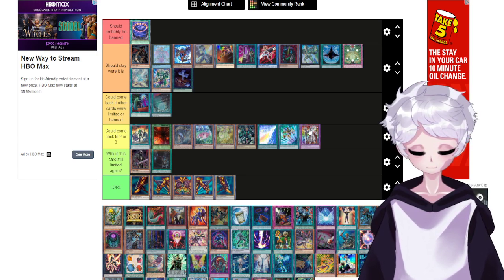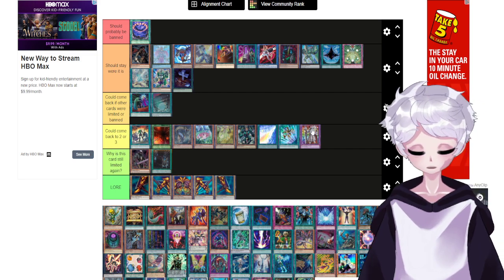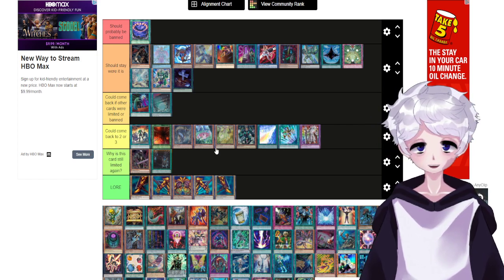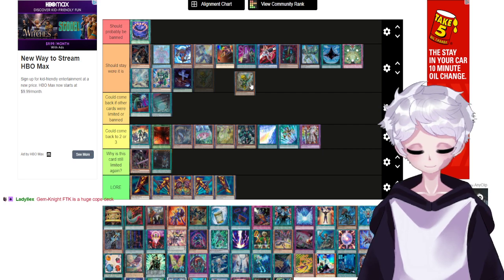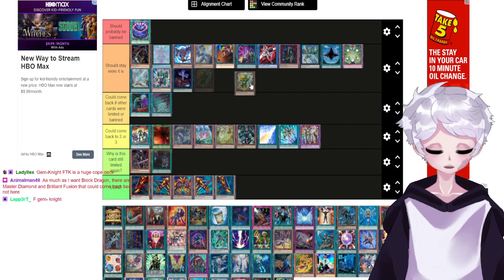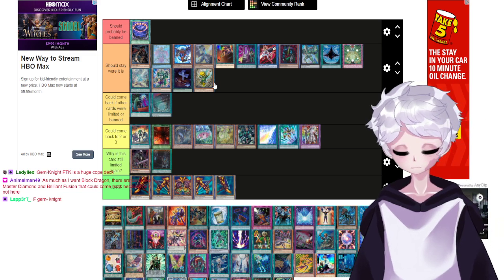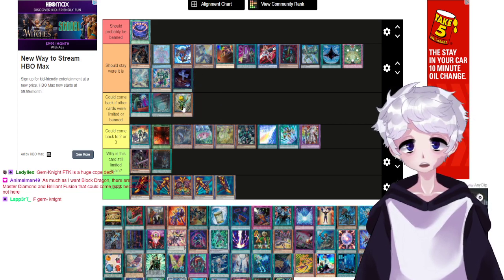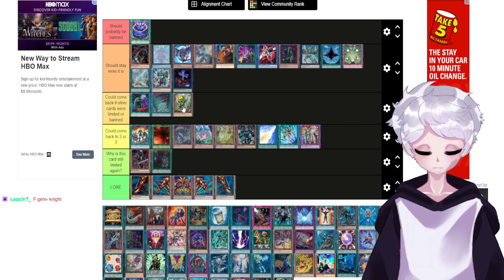Play through one hand trap — wait, they can't. If they ash Rescue Rabbit, you lose the game. Gem Knight FTK is a huge cope deck. I don't want to see this card come back because of FTK reasons, but if we banned Armageddon Knight or Isolde, this card could 100% come back. If we got rid of all the FTK cards like Cannon Soldier and the likes, it could come back. Same thing with Armadon, honestly — if we banned Isolde, Armadon can probably come back.